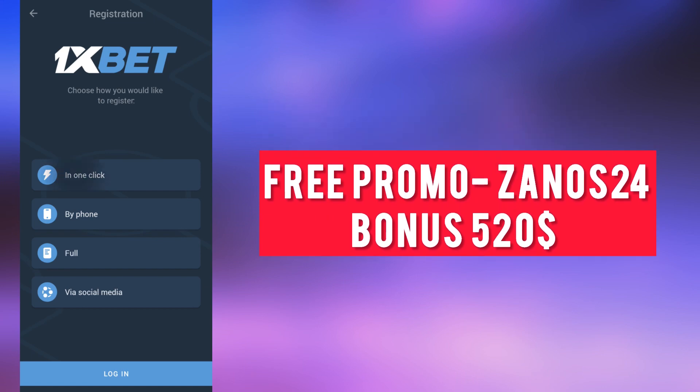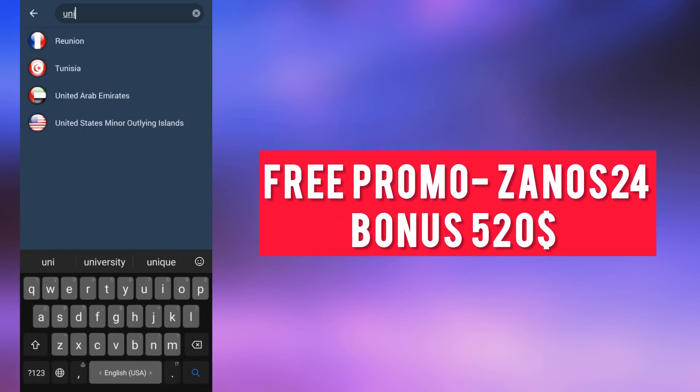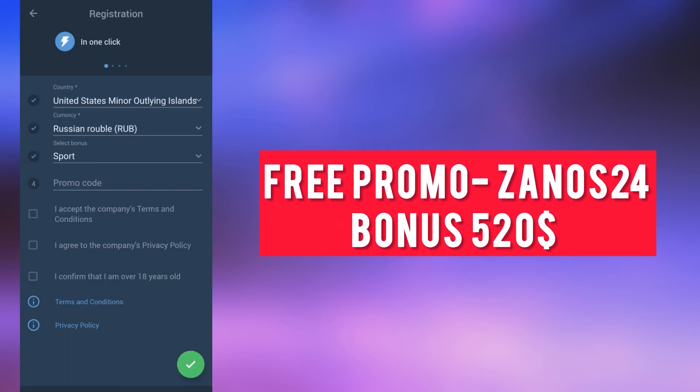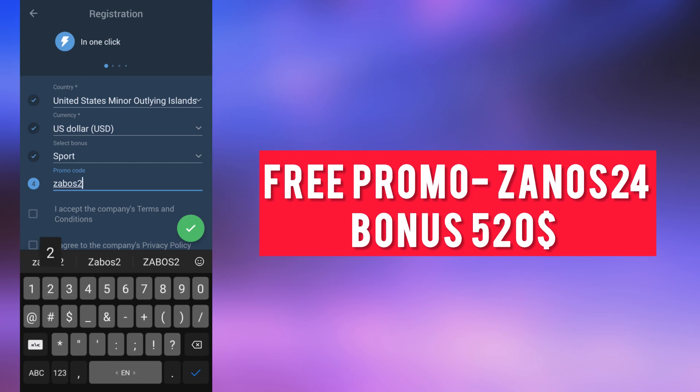In one click, you need to choose your current country. Set the currency to US dollar, select your bonus on sports or casino, and enter the current promo code: ZANOS24.